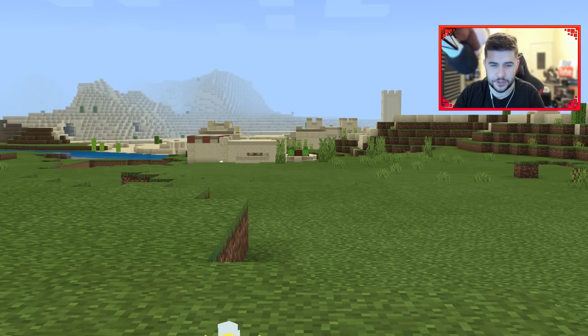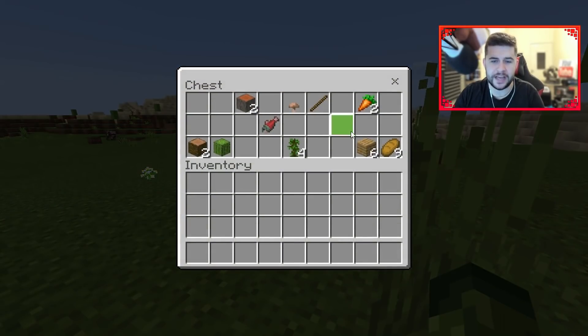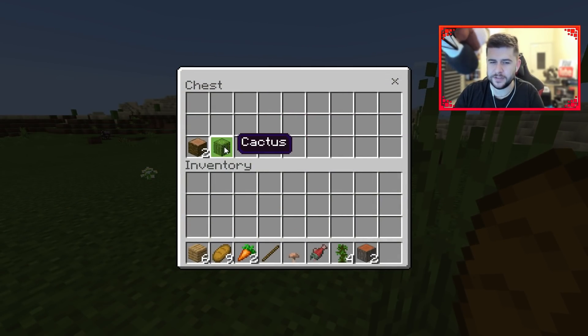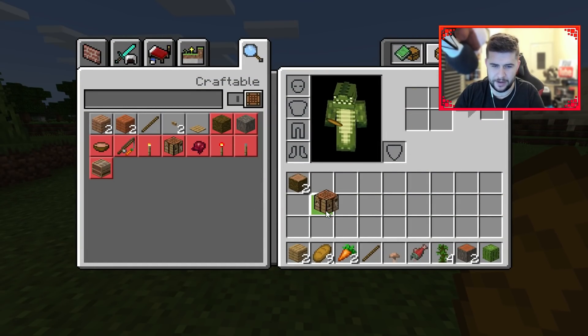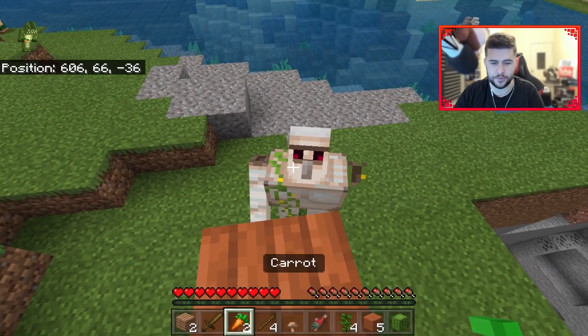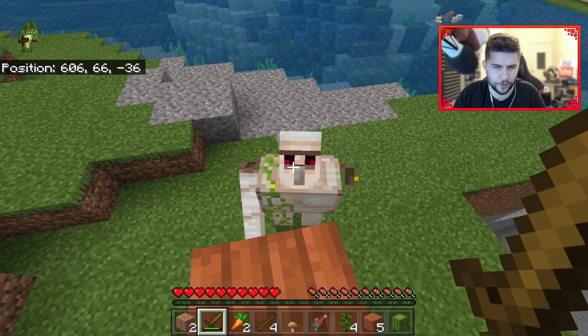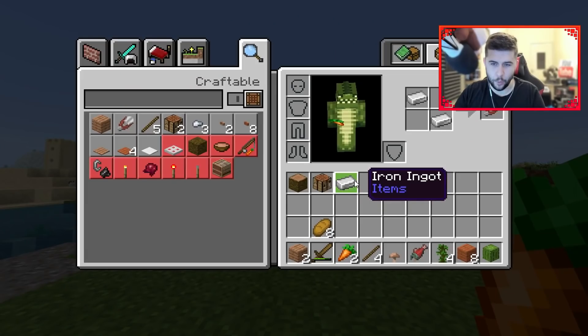I noticed ahead of me we do have a village, so this is going to be my way of obtaining my iron - I'm allowed to use anything that's in here, so this is kind of like my starter loot. So first thing I want to do is let's make ourselves a crafting table. I gotta hope that he's going to produce enough iron for us. We got two - perfect, that is absolutely perfect. I've got one spare.